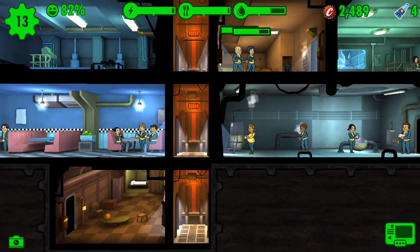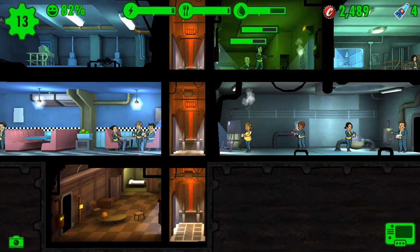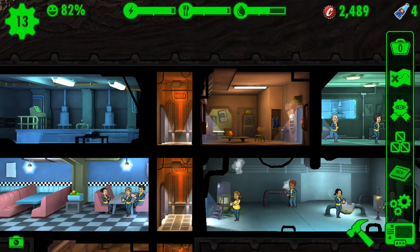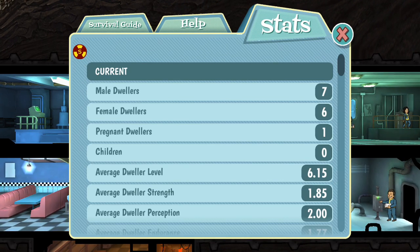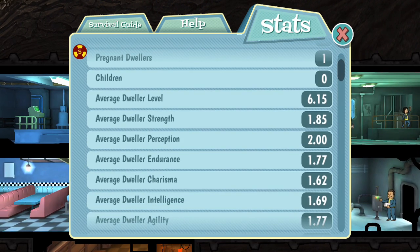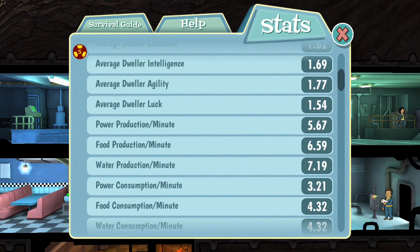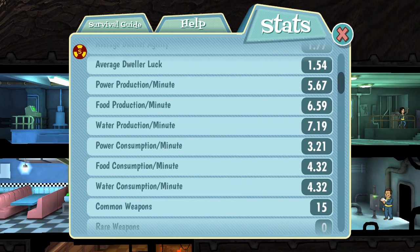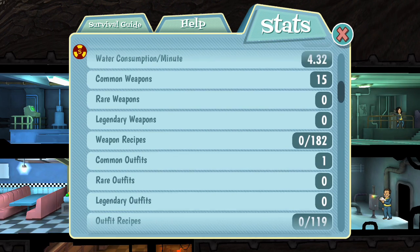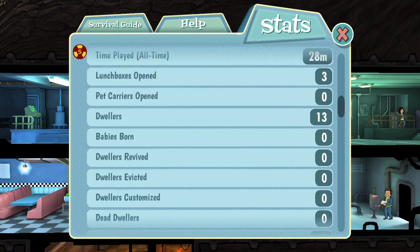There are different kinds of pets: cats, dogs, and parrots, with different varieties of cats and dogs. Over here are your vault stats — current male dwellers, female dwellers, pregnant dwellers, children, average dweller level, all the average SPECIAL stats — all of them are 1 so far except my Perception, which is pretty good. It also shows power production per minute, food and water production per minute, consumption, common weapons, rare weapons, legendary weapons, weapon recipes, common outfits — all that stuff. My playtime is 28 minutes.